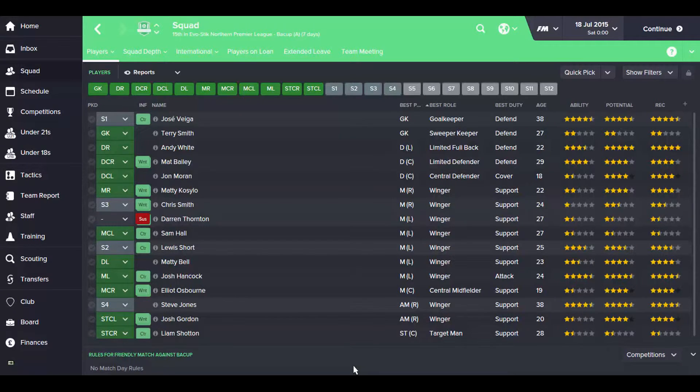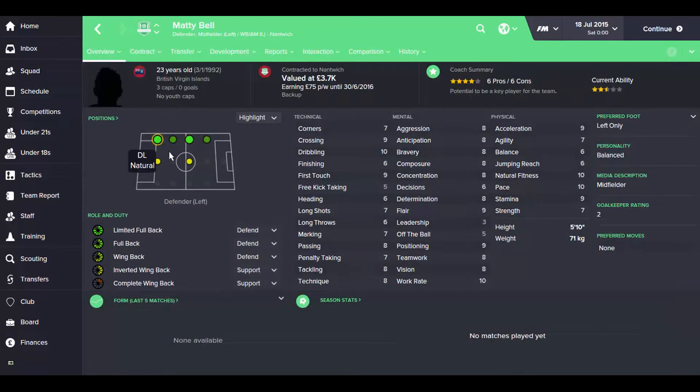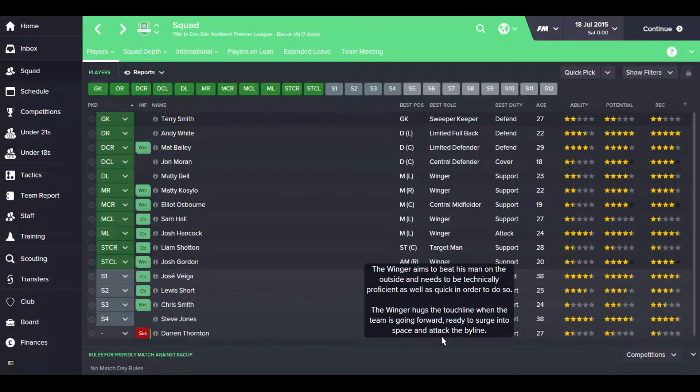So we have some good players and some god-awful players really. We'll have to look at where we can strengthen. Certainly our fullbacks — although Andy White doesn't look too bad. Perhaps it's just the left back, Matty Bell. We need to start considering somebody for him because he's okay as a winger but we're playing him as a left back. As a left back his ability is not great at all. In the midfielder-defender-left position he's about two stars, so we will try and get some loan players in just to shore it up.